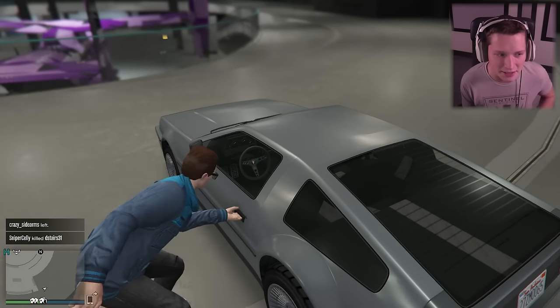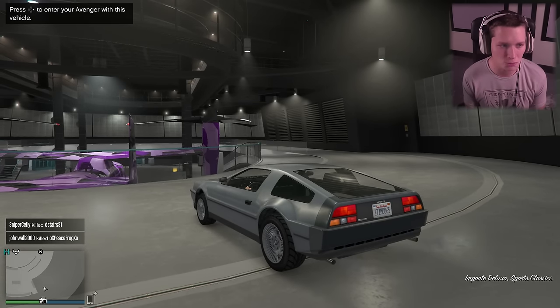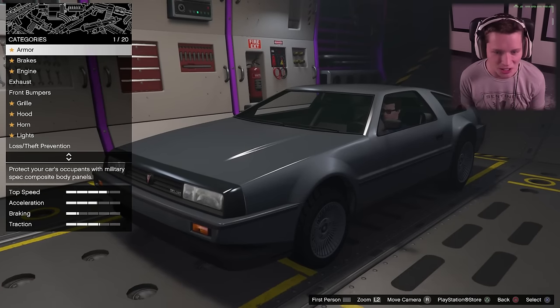Let's go ahead and hop inside here. Since we have the Avenger we can actually customize this thing, which is pretty exciting — press right to enter the Avenger. We're taking this into our vehicle modification space, driving our brand new four million dollar car inside our brand new four million dollar Avenger, both of which are inside our brand new four million dollar nuclear bunker. So we have a probably 13 or 14 million dollar sandwich going on here, which is pretty insane. We've been dropping dough.